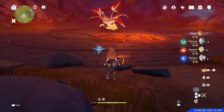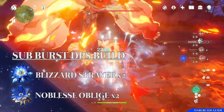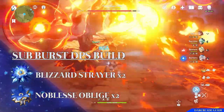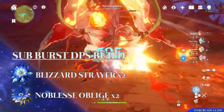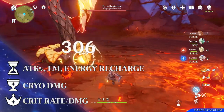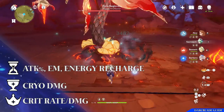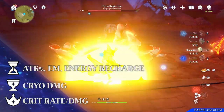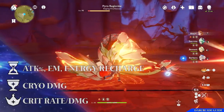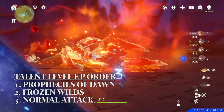For artifacts in the Sub Burst DPS build, I'd recommend two pieces of the Blizzard Strayer set and two pieces of Noblesse Oblige. The two-piece Blizzard Strayer gives 15% increased cryo damage, and the two-piece Noblesse increases our burst damage by 20%. For stats: your sands should be attack percentage, elemental mastery, or energy recharge; your goblet should be cryo damage; your circlet should be crit rate or crit damage. Substats should focus on crit rate, crit damage, attack percentage, elemental mastery, or energy recharge. For talent priorities, focus on Prophecies of Dawn first, then Frozen Wilds, then normal attack.